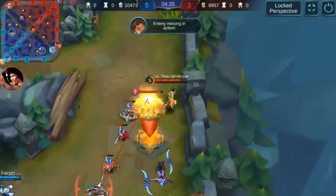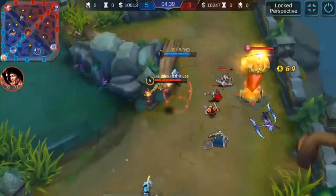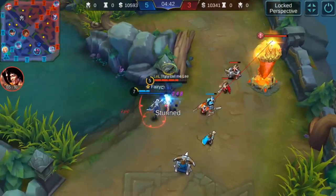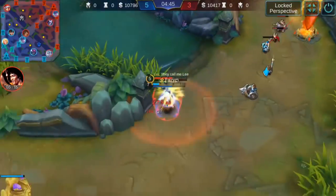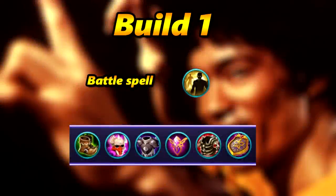As you can see, he charges up, flickers in, uses his ultimate to kick the enemy back into the tower, and then follows up again. For the first build, this is a very tanky build with no cooldown reduction — cooldown reduction is not really needed but would be useful for Shu. This is the main build for Shu, so always use Flicker so you can use the combos.